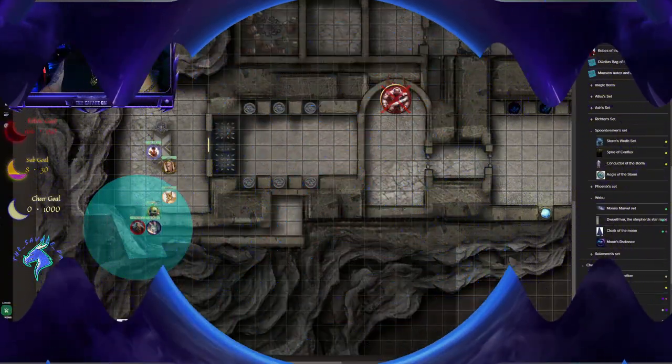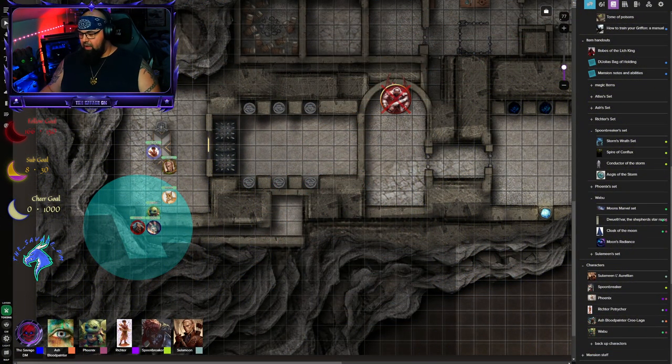Hello everybody, welcome in! We're getting ready to do episode 74 of Adventures in Wild Mount. Right now they were just heading down some hidden stairs down here in this corner, and we're going to pick up with them telling you what is happening, what they're after, and what's going on in the world. I hope you really enjoy this. Let's get to the game, ladies and gentlemen — welcome to the game.